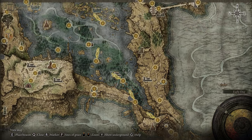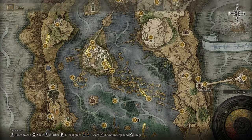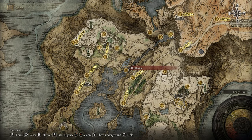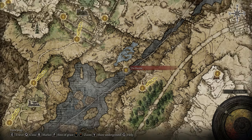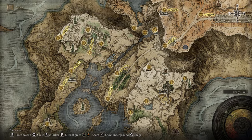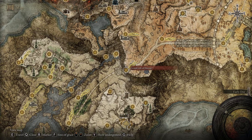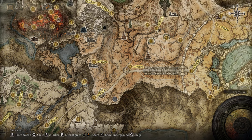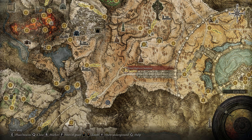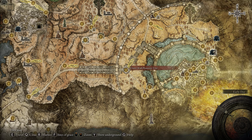From the first step, you have to reach Liurnia of the Lakes. The Stormveil Castle is right there — you can bypass it by going on the right side, but I recommend defeating the great bosses before reaching the capital. Use the Ravine Site of Grace to go to the right side, then reach the Bellum Church. After that, go to the Grand Lift of Dectus using the Dectus Medallion left and right.